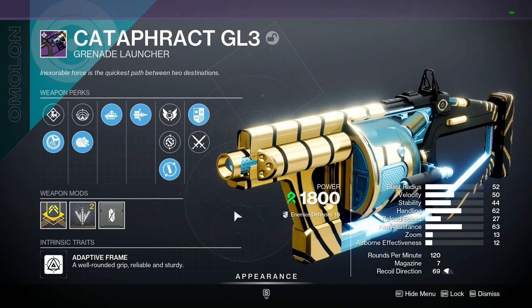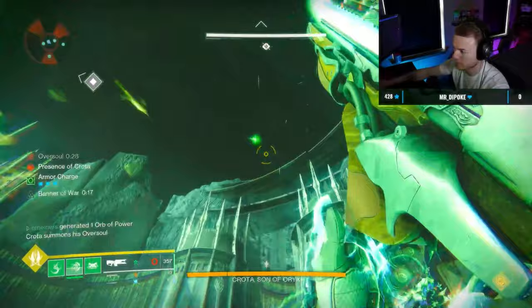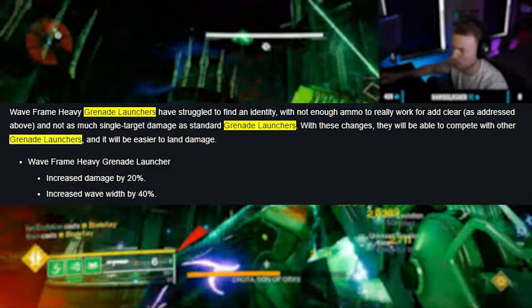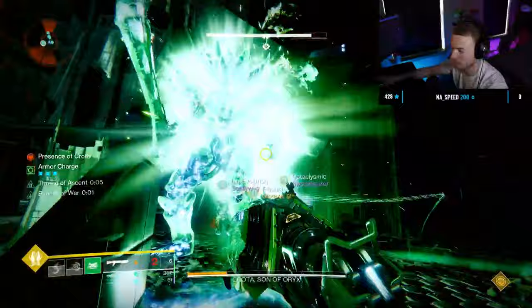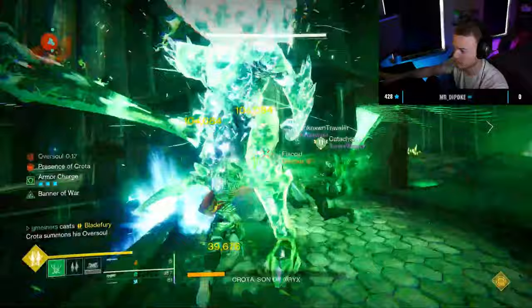If I had to guess, Spike Grenades also aren't necessary anymore and I'd almost argue that getting something like Augmented Drum and other things that increase mag size might be better now. Also keep an eye on compressed wave-frame grenade launchers — right now they hit almost identical to adaptives. The big issue is neither of the two we have rolls with Bait and Switch, but wave-frames have been known to destroy certain bosses, so with the right hitbox compressed wave-frame GLs could still be really useful for damage. One other major thing to take into account is that GLs are a bit worse when it comes to ammo economy — ammo finder bricks always give one rocket at minimum, but finders will sometimes only give one to three GL shots. This depends on your finders, scouts, scavengers, and reserve mods, but it's going to require more bricks to fill out your GL reserves.